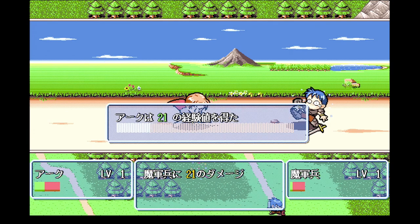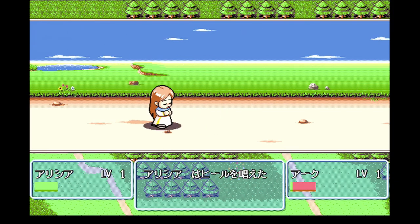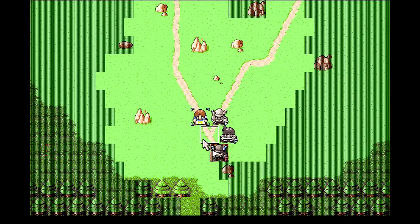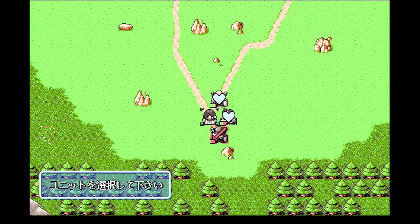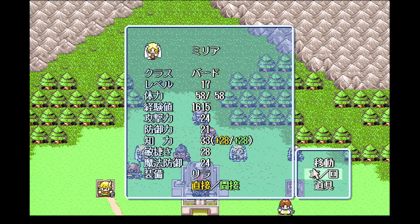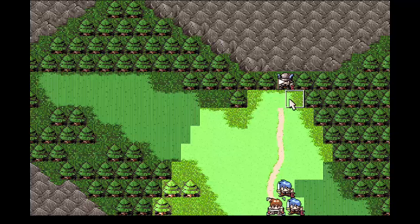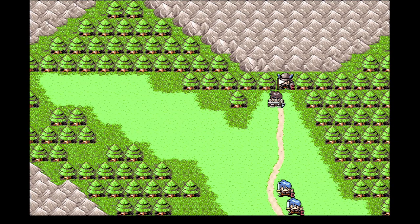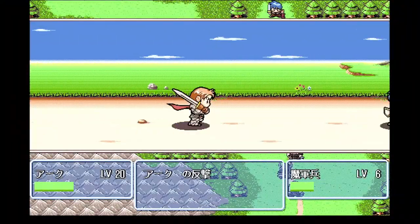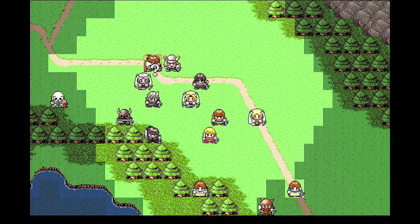Characters gain experience every time they attack an enemy. Alicia is the healer, and that's mostly what you'll use her for every turn. Unfortunately, characters don't gain experience from healing — this is rectified in later games. Here, in order to level her up, you've got to carefully use her to finish off some enemies when you get a chance. If you don't try to level all the characters pretty evenly, you may regret it later in the game when things get harder. Another issue is that characters max out at just level 20 and will no longer gain experience after that, so I find myself trying not to use maxed-out characters anymore.